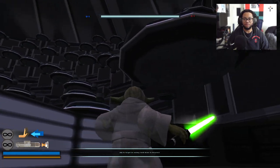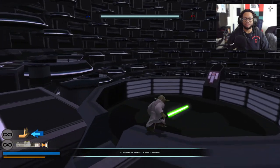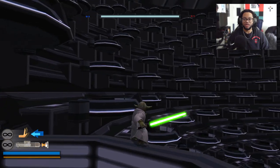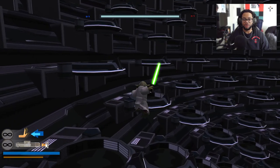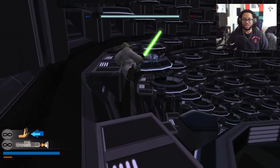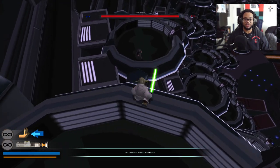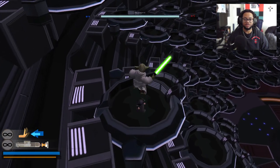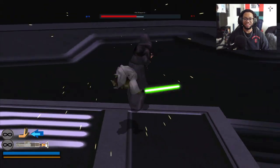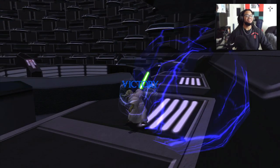It's a small map, you're always jumping around trying to find Palpatine. He wears all black so he's kind of hard to spot. Oh there he is — I actually found him! He's using his stupid lightning on me. Let me force pull him — yoink, yoink, yoink! Get up, get up — yes! Easy dub, easy dub!